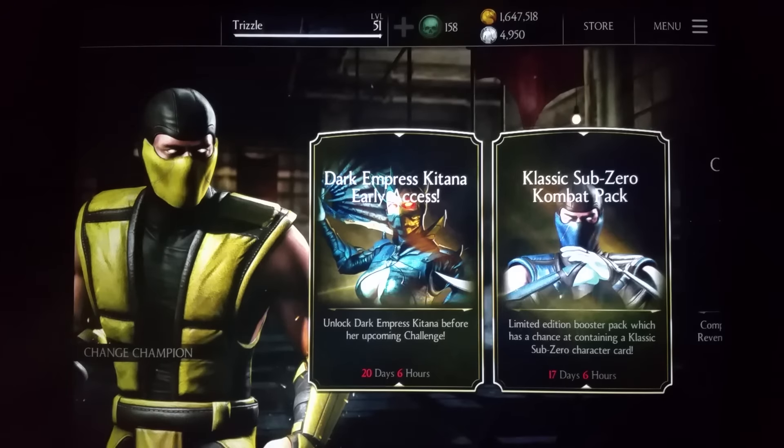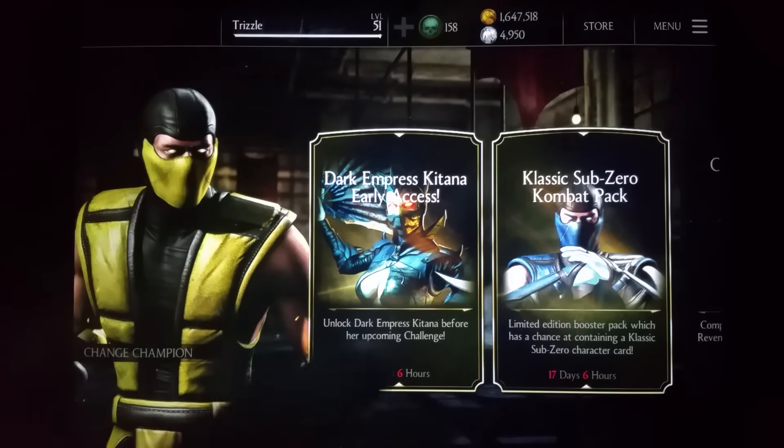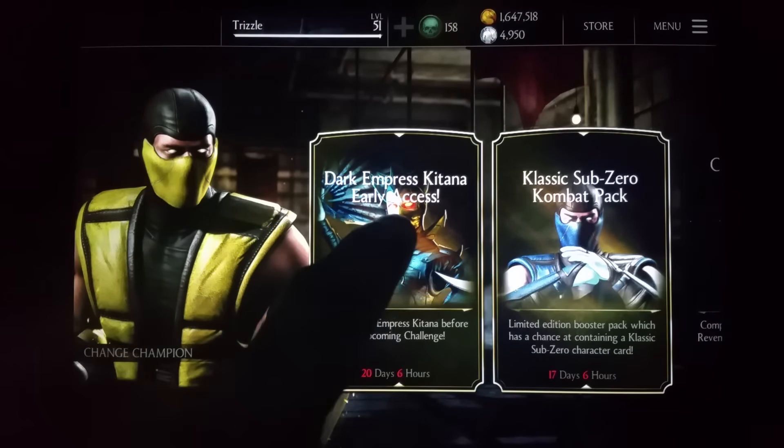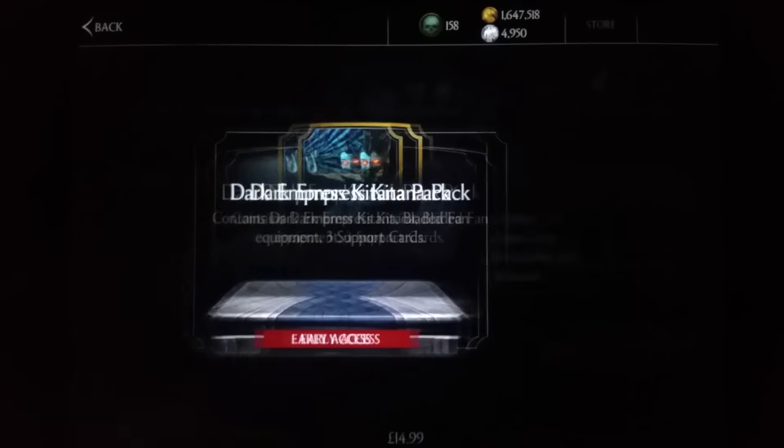Good morning, good afternoon, good evening. Dark Empress Kitana early access — as you can see, you now have the opportunity not only to get the Classic Sub-Zero combat pack, but you also have Dark Empress Kitana to try and obtain. If you click on Dark Empress Kitana, it takes you over to the store.